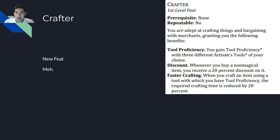Feat number two of the background feats is Crafter, a first level feat with no prerequisite and not repeatable. You are adept at crafting things and bargaining with merchants. You gain tool proficiencies with three different artisan tools of your choice. In One DND they changed how rolling tools works.